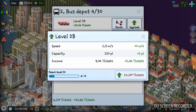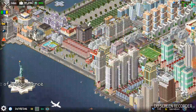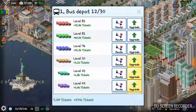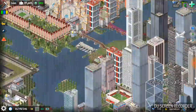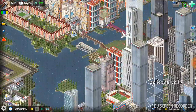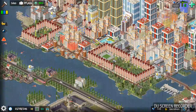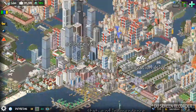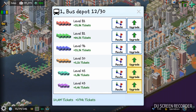Both bus terminals are in use at the same time, which is crazy. In my other cities it's only one at a time, but in this particular city I can run two bus terminals at once. Also, when you create bus routes, only emergency vehicles, military vehicles, and buses can drive on them — no other cars can.